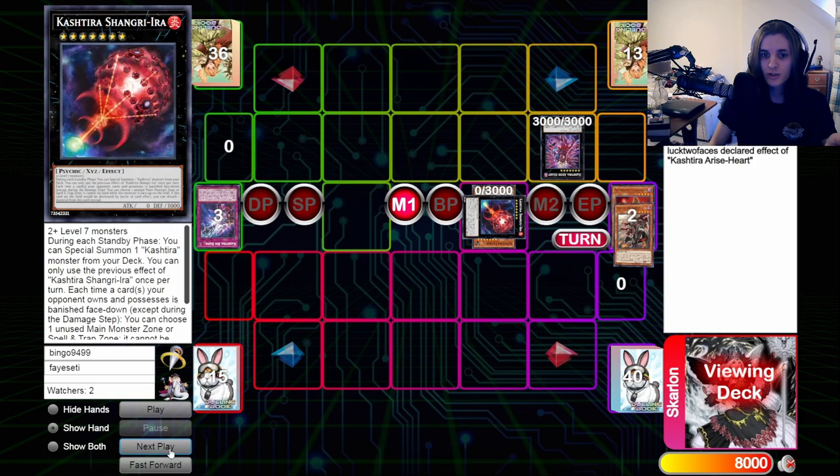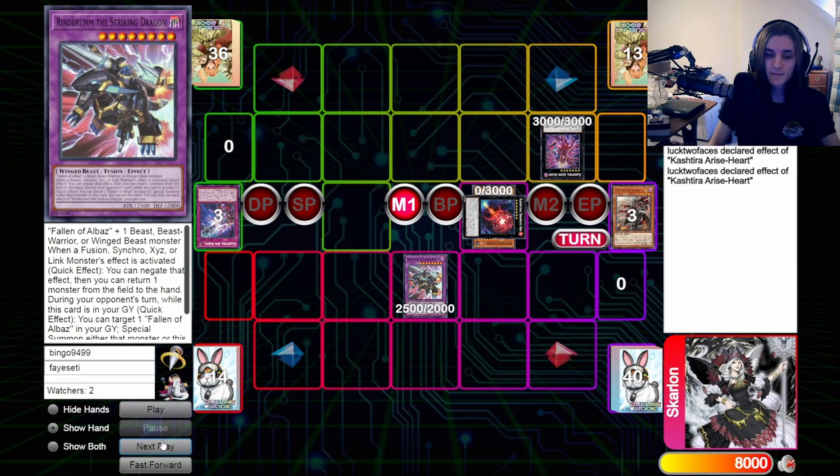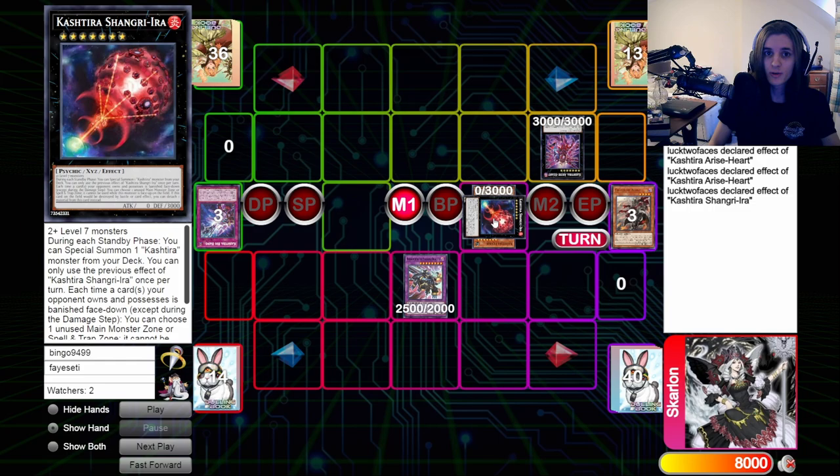Say we banish our materials and summon out our Rinbrum, and we think now they have to mandatorily activate the Rise Heart so we can just chain Rinbrum. No, because there are other trigger effects to go on chain here. Because they banished our Branded Fusion face down, they get to activate the Shangriera effect — a trigger effect to lock on other zones. That's fine, we can still chain Rinbrum to that.